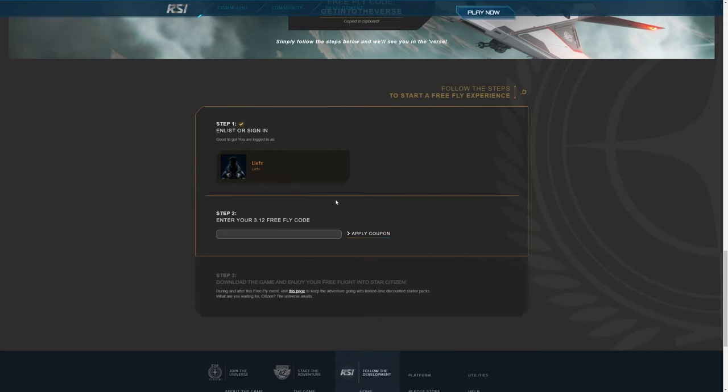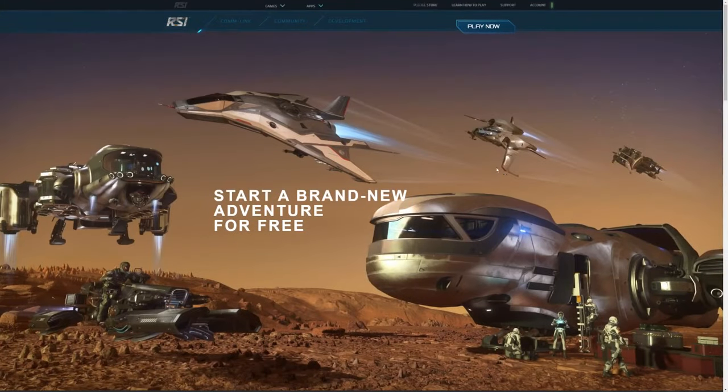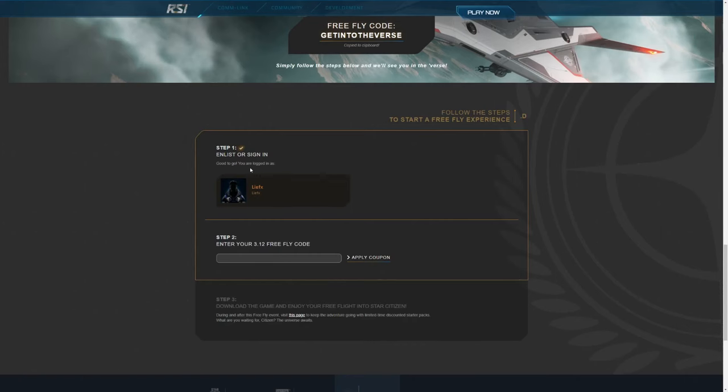As long as you're signed in you should see this page. If you don't see your account signed in, sign in — there's likely a place to do it right there or scroll up to sign in under account. Once you are signed in you can confirm your account, then paste that code right in here and click apply coupon.